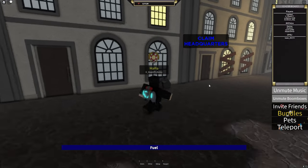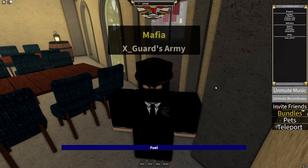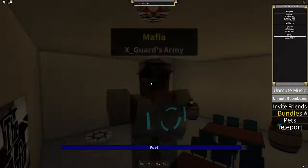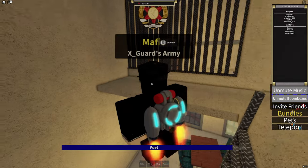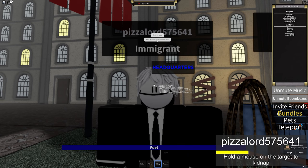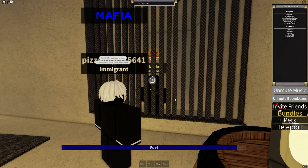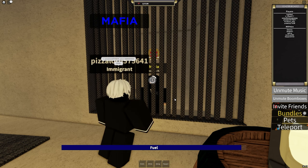In V1 city, the mafia boss can claim a mafia HQ. This will be the newly assigned spawn when deploying as mafia, as well as for every other mafia member joining that specific server. It is also where people you've kidnapped will appear. The door can be closed and opened by every mafia member, but is also able to be destroyed by explosives like an RPG or C4.